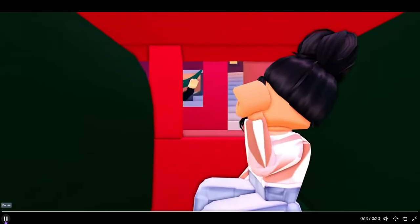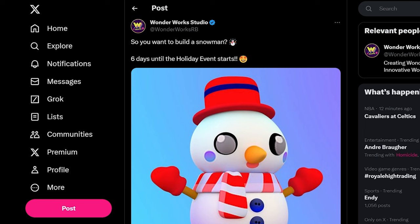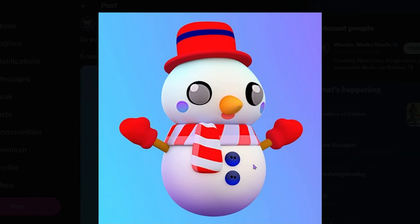I'm watching this again, this looks so exciting. Guys, look at this snowman pet. So you want to build a snowman — six days until the holiday event starts. Obviously today it's one day, tomorrow is when the update comes out, but look at this little cutie. Oh my gosh, how stinking cute is this snowman? Look at that scarf, look at that hat, look at those mittens and those buttons. So cute.